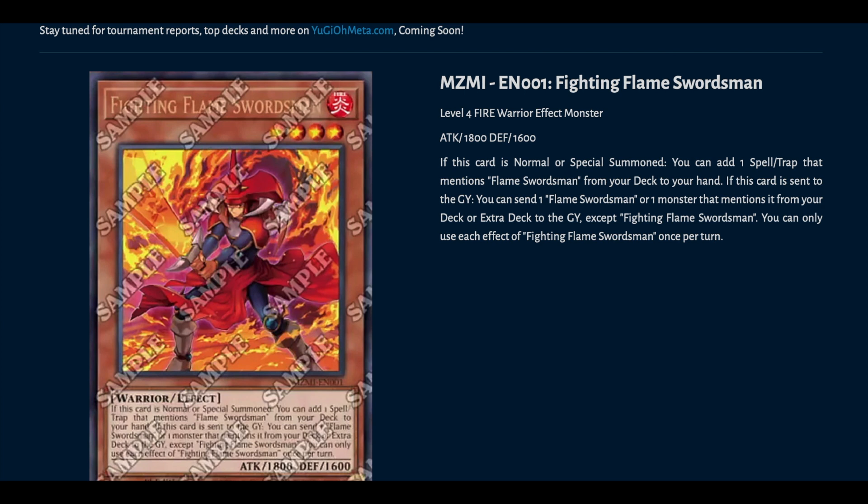Starting off we've got Fighting Flame Swordsman. If this card is normal or special summoned, you can add one spell or trap that mentions Flame Swordsman from your deck to your hand. If this card is sent to the graveyard, you can send one Flame Swordsman or one monster that mentions it from your deck or extra deck to the graveyard, except itself. You can only use each effect once per turn. So this card is really good — you normal summon it, you get an add and you get to foolish, so it's kind of like an Aluba and a Quen almost mixed.